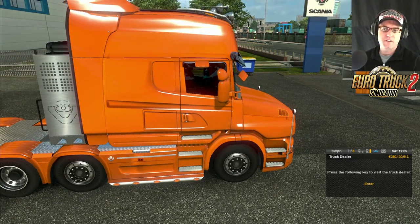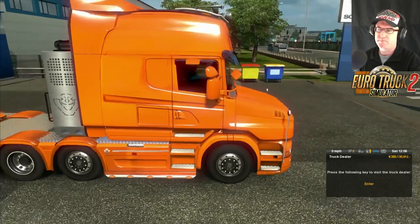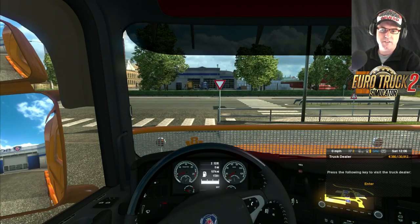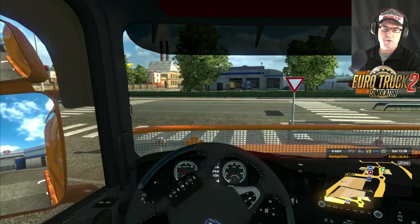First, third, fifth, seventh, ninth, eleventh, toggle. We've got 12, 10, 2 - there we go. That's the one we want there. So let's go for a drive and make our way over to the service center, which is just around the corner.